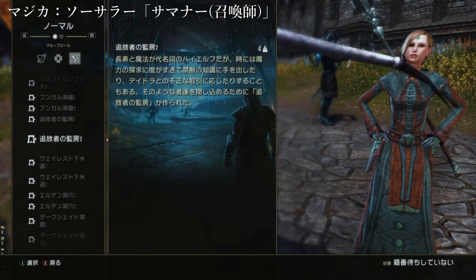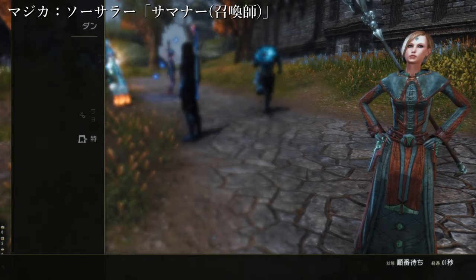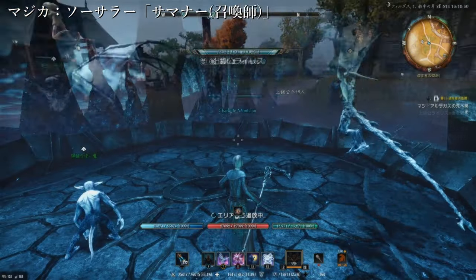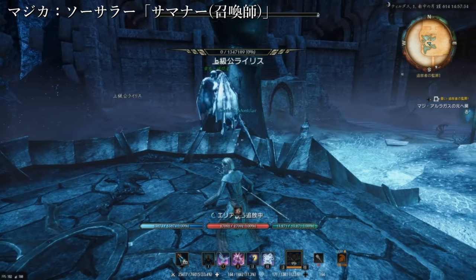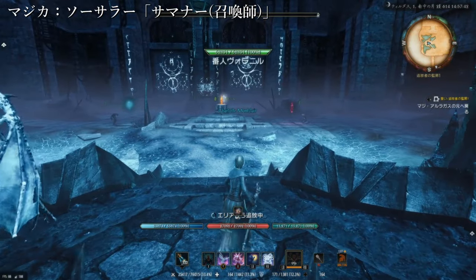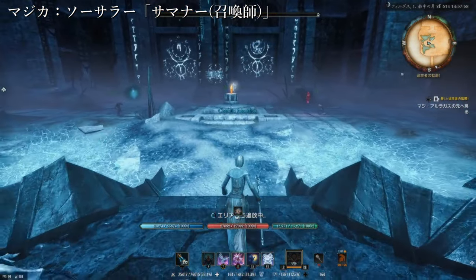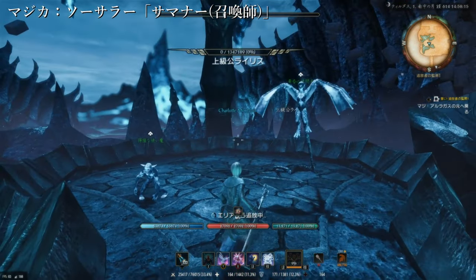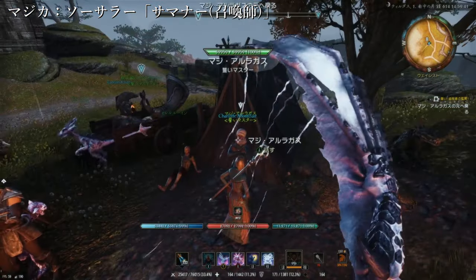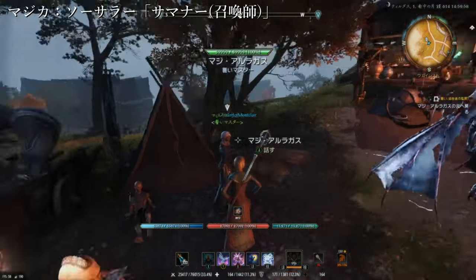アクティビティのダンジョン検索から特定ダンジョン、追放者の官房1を選んでクリアするとですね、鍵がもらえます。追放者の官房1をクリアいたしましたので、アンドオンテッドの入り口に戻りましょうか。ご覧の通りクリアのマークが出ています。